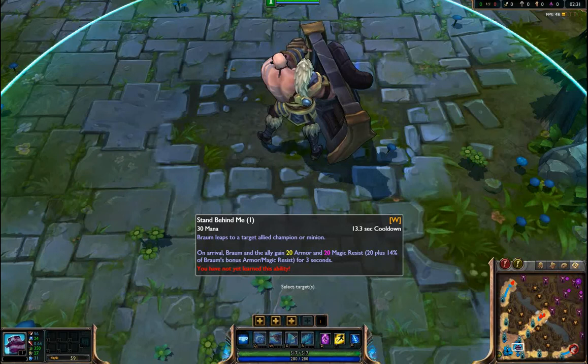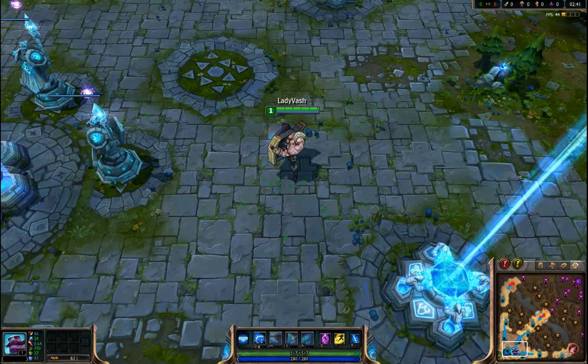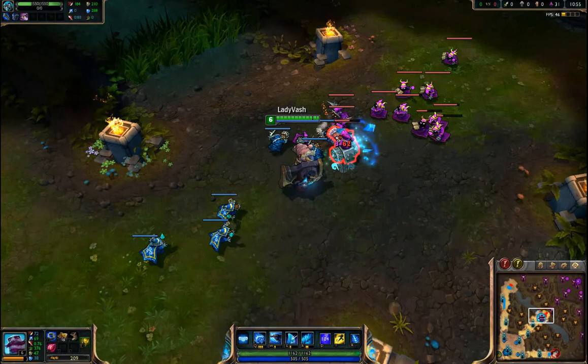Which ability would I want to get first? I'm going to farm up a bit, get some powers, and come back. Okay, back. I've leveled up and got some items. He's basically an AP champion, so hit points and AP is what you want. His basic attacks are pretty good.